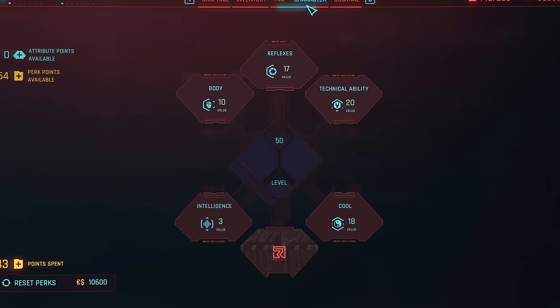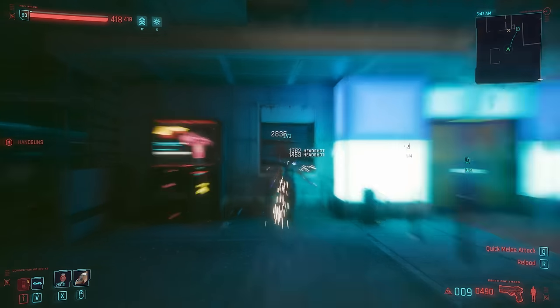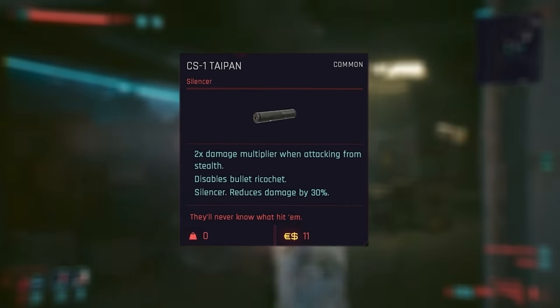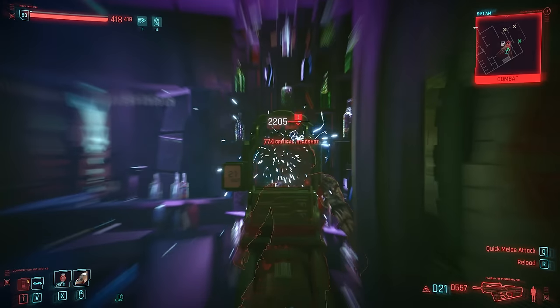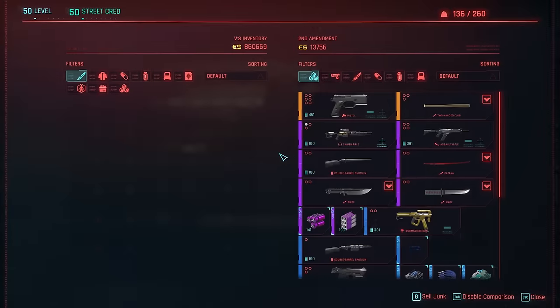Now on to the muzzles and silencers. Down at the bottom, without a shadow of a doubt, is the common tier only silencer. The CS1 Taipan sports the classic cylindrical look, but has the worst stats by far compared to all the others. At the cost of 30% reduced overall damage, we'll get a double damage multiplier when attacking from stealth.